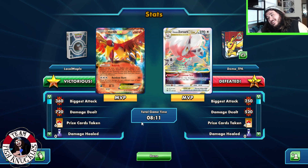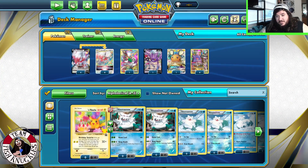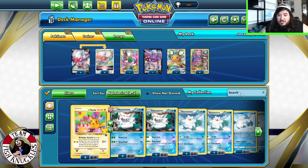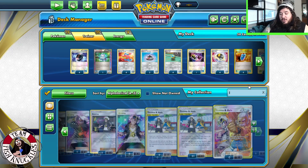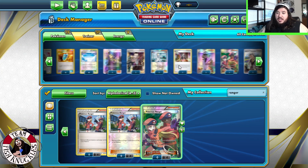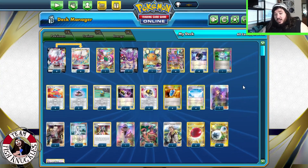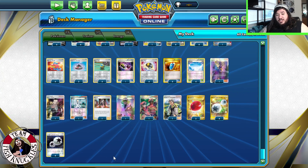Alright, so we need Diancie Prism Star. I think if you play this deck, I'm going to show you some changes I would make. Open the list back up. I think you cut both Boss's Orders and play Guzma instead — or keep Boss's Orders. I always like Guzma more. But we'll go with Boss's Orders. You add Ranger — and that Ranger protects you from effects, like Shadow Rider V. And then you obviously need a Diancie Prism Star.